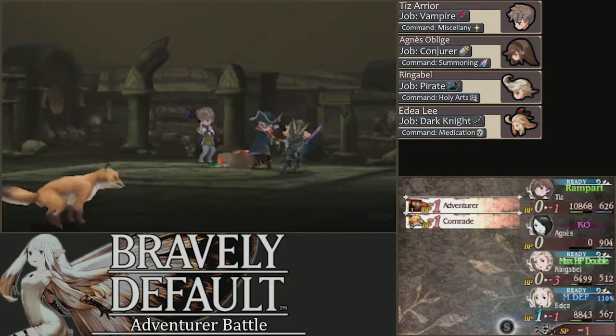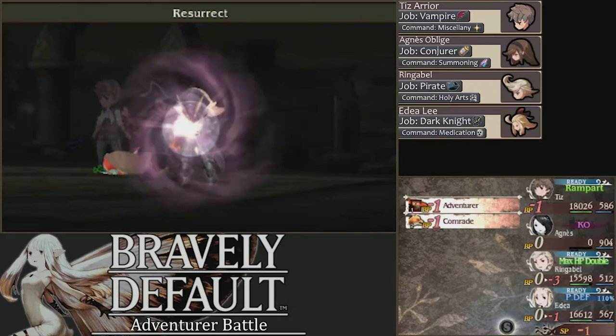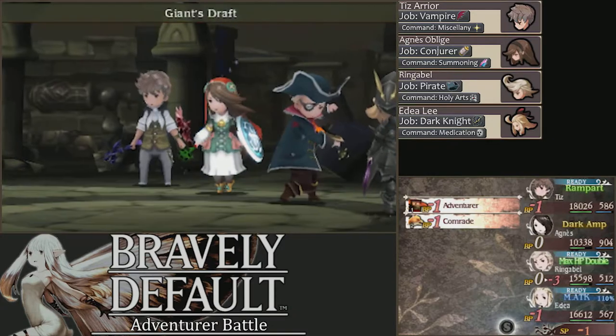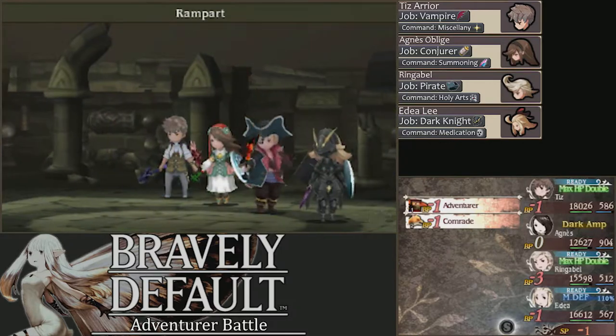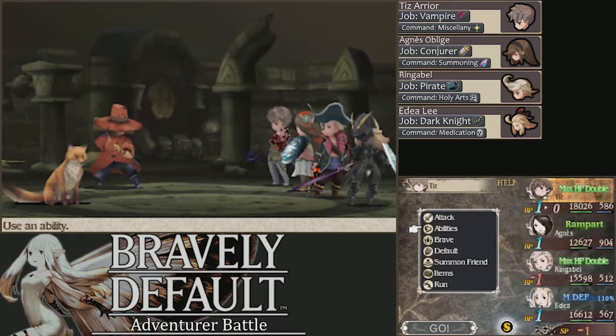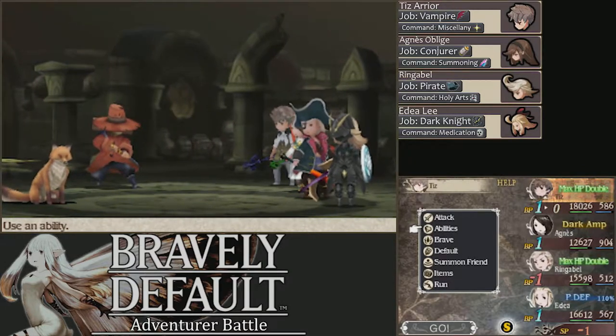The Adventurer has Mass Slash, as you saw — that attacks everyone, really strong physical attack. Bad. And then also just a standard attack that hits one — that's the best thing it can do, because it's not as dangerous. It can also, later on when it's weaker on health, use Meteor.